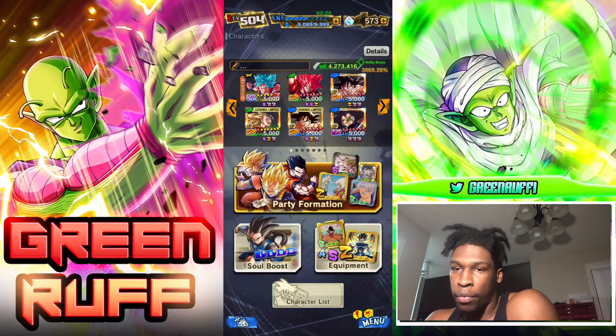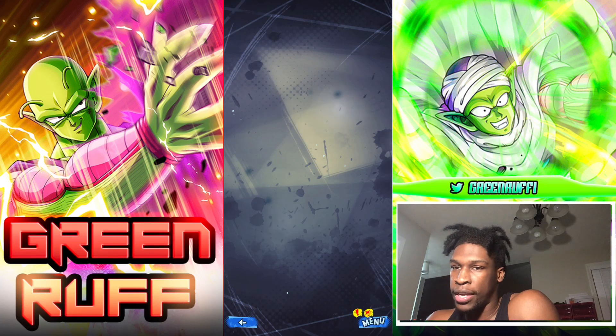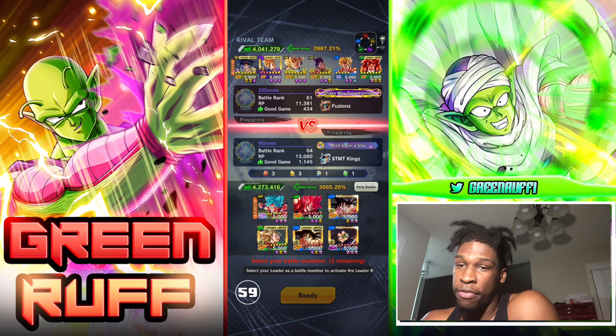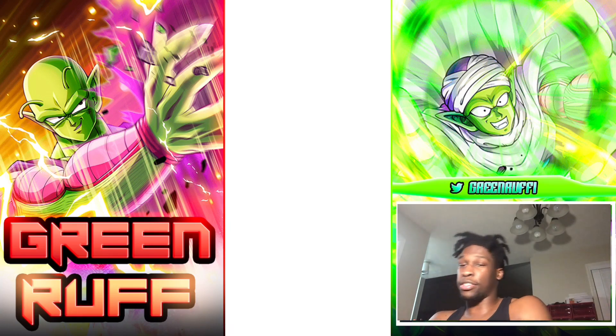For the build I'm rocking double Zenkai, but I'm using Zenkai Boost for the Super Kaioken and the Blue Kaioken Goku because they just need the extra buffs - they provide both attack and defense boosts. You guys can see the team, equips, and all that stuff. Let's get into the matches.